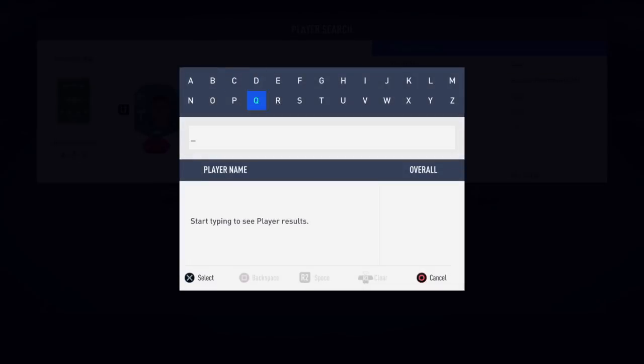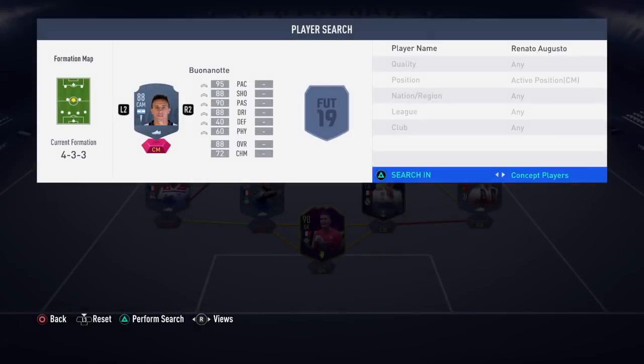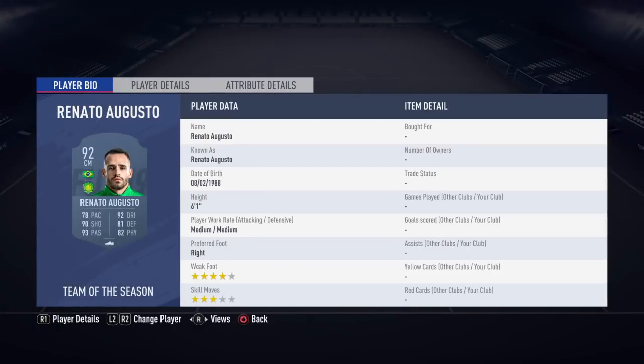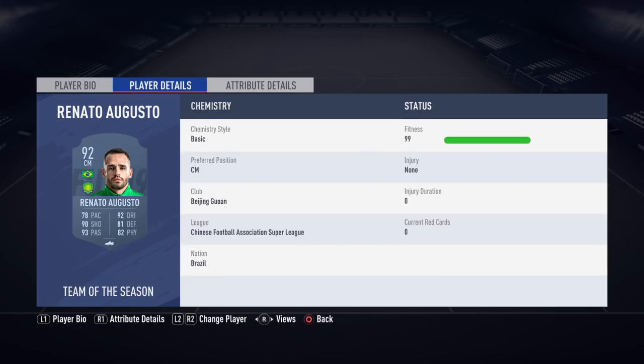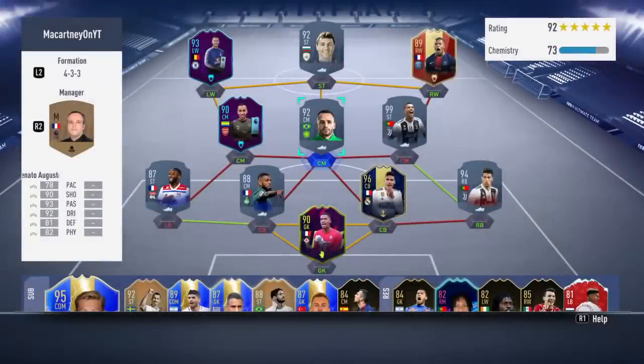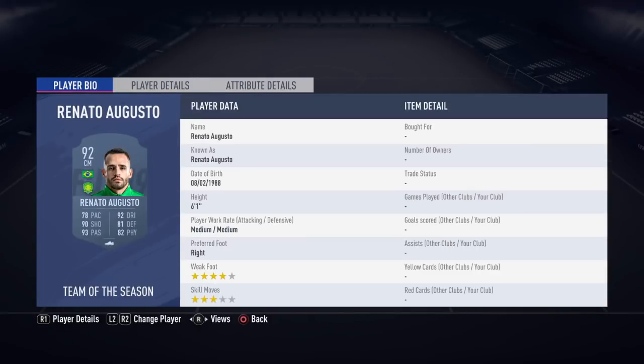Taking a look at Renato Augusto, we can check him out in-game to see what he is actually saying, whether the card is worth spending time on and completing. It is a 92-rated player, so it is worth it either way. You're getting a 92-rated player and if you don't want to use him, you can obviously throw him into another SBC. He has got a very, very good card — he's 6'1". You could easily play him center defensive mid, though I think he is more of an attacking type player. Overall, he's got a very, very good all-round card, so it probably is worthwhile completing it.